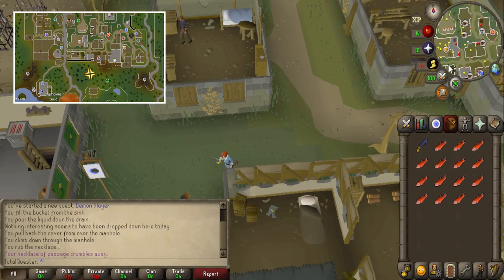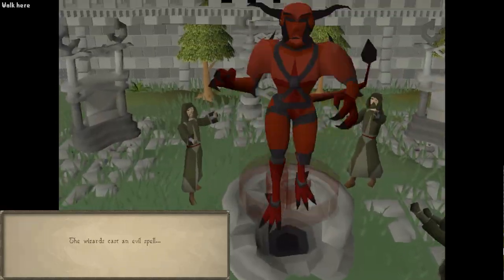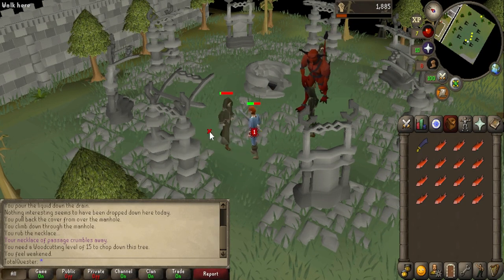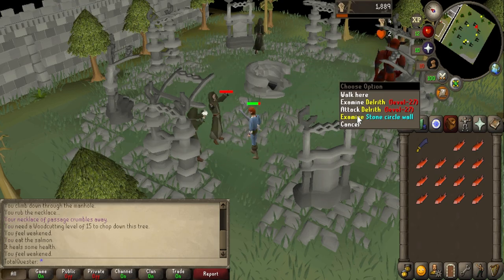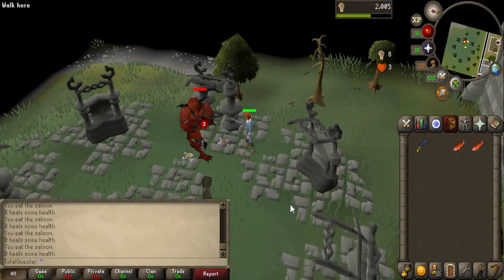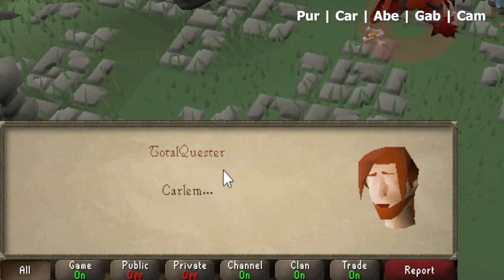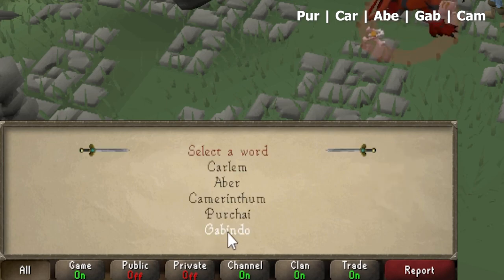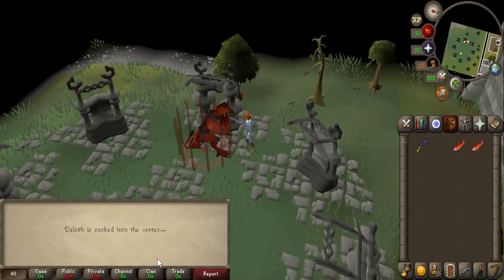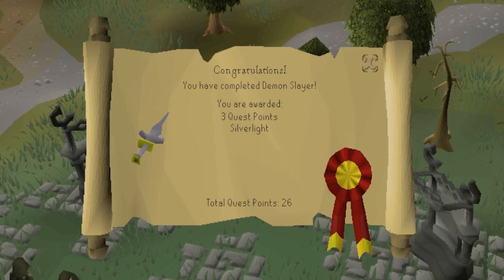Head south of Varrock to the Dark Wizard Circle, and as you get close, you'll experience an instance where the almighty demon Delrith will be summoned. After he's brought to life, you'll be left in a single-way combat zone with him and a couple of Dark Wizards. In an ideal world, you'll attack Delrith before any of the Dark Wizards attack you, but that doesn't always happen, so be prepared to take some of them down. When fighting Delrith, be sure to have Silverlight equipped and he should go down pretty easily. Once his hit points are at zero, you will need to select the correct incantation — the order you saw in the initial cutscene — to finish him off. Select each of the five incantations in the correct order to officially defeat Delrith. Quest complete! For your efforts, you'll be awarded the Silverlight Sword and three quest points.